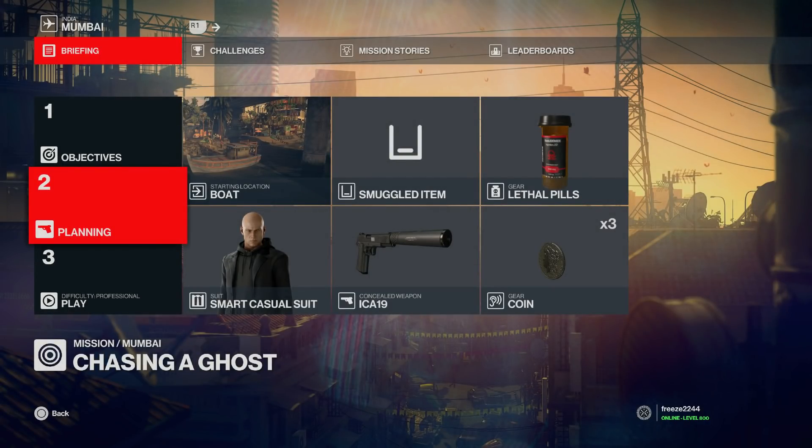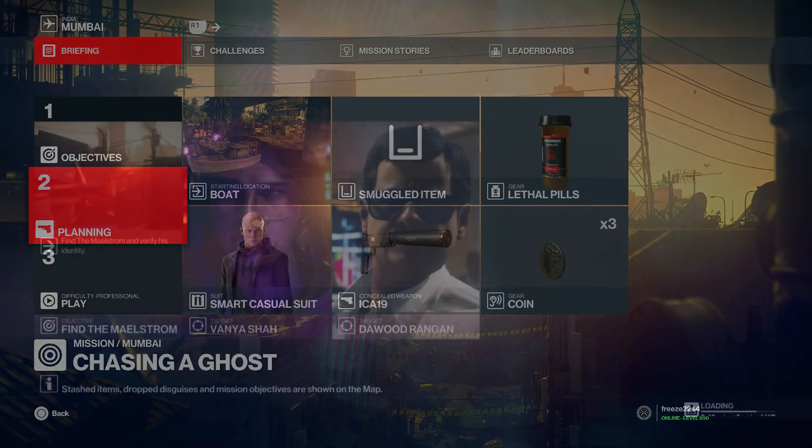What's up guys, my name is Mr. Freeze 2244 and welcome to Mumbai Silent Assassin Suit Only within Hitman 3. So even though this is a Hitman 2 mission, I'm covering it within Hitman 3. If you've missed any videos in the Silent Assassin Suit Only series, there's going to be a link in the description for the full playlist. For Mumbai, we're going to start at the boat location and bring along any lethal poison you have — like lethal poison pills or a lethal poison vial.